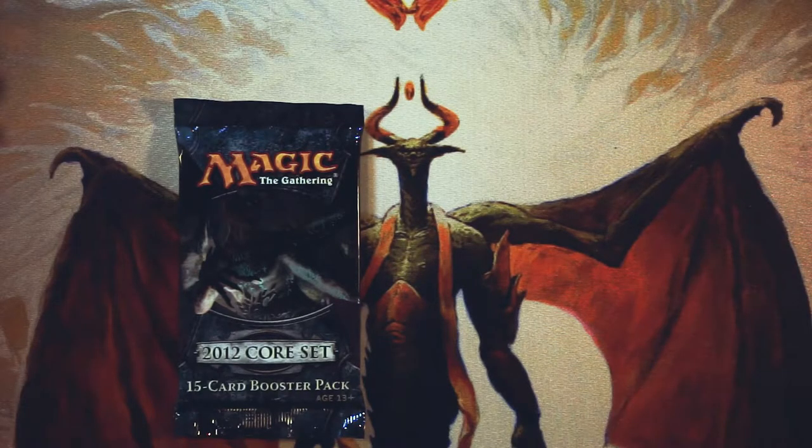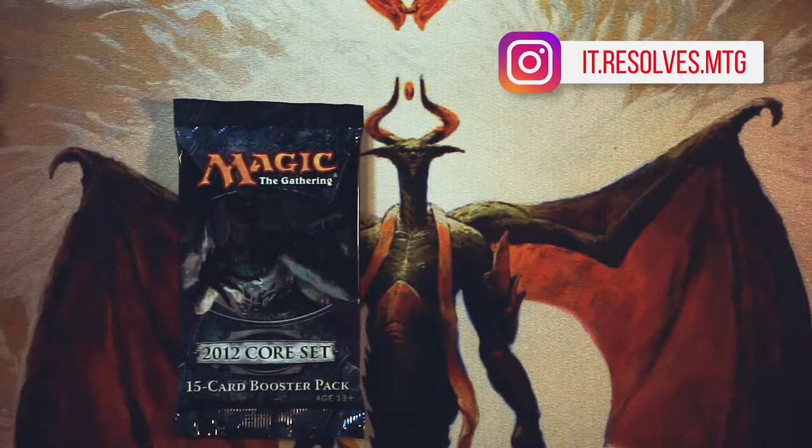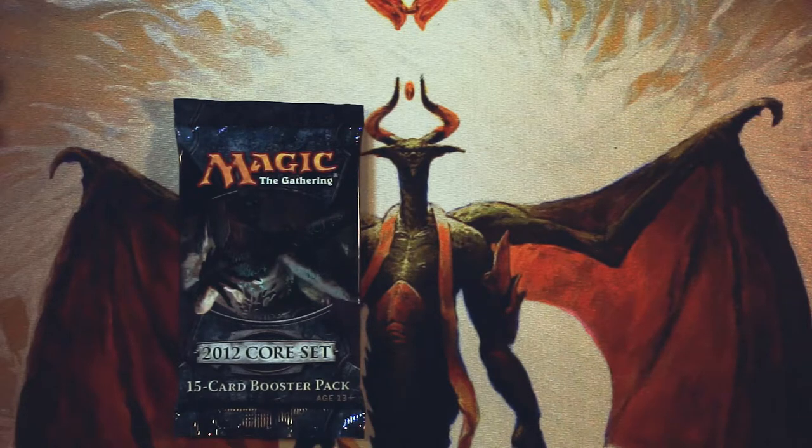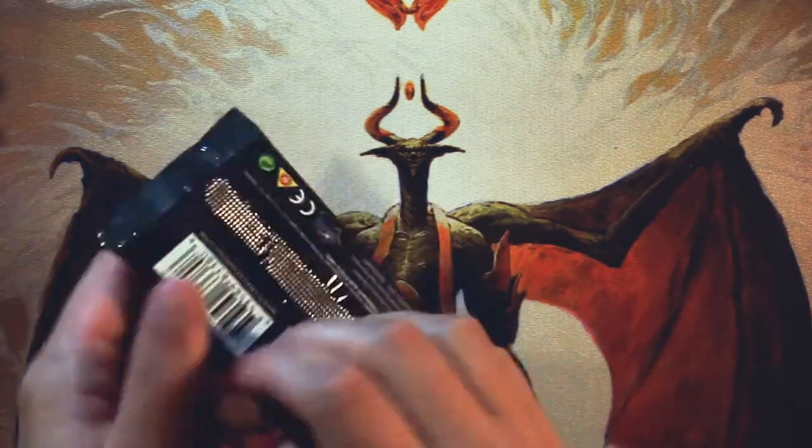What's going on guys, and welcome to another episode of the Crack-A-Pack series. Today we are opening up a pack of 2012 Core Set. Obviously, because this is a core set, as we go through and hopefully figure out what our first round pick will be, it is going to be a bit of a lower powered set. Core sets tend to be that way, and we'll be looking at things from that scope.